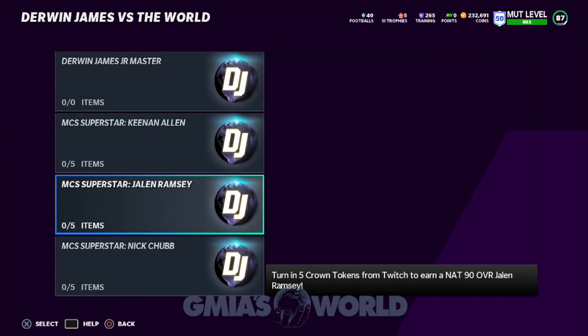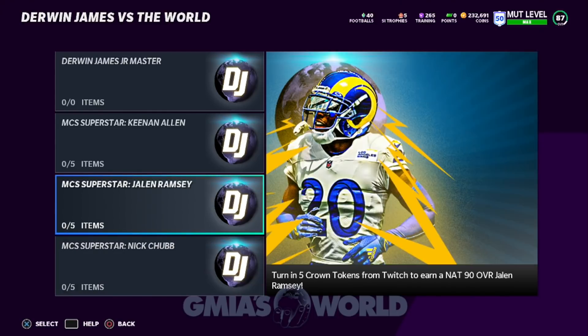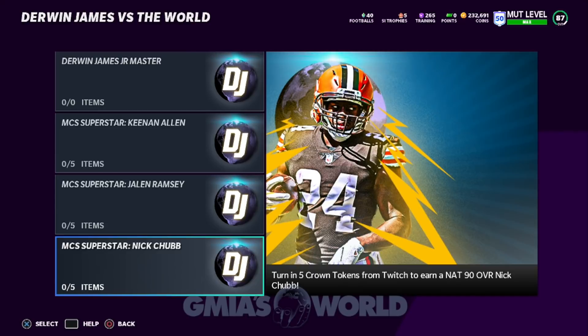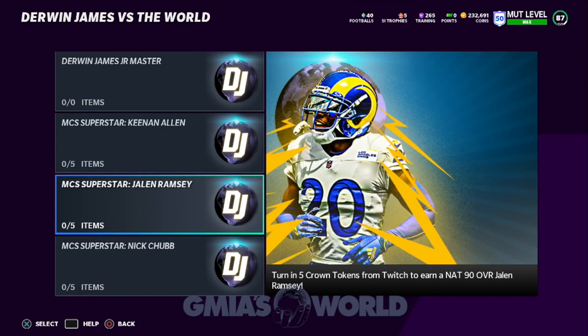One of the fan favorites is going to be Jalen Ramsey. He's one of the fan favorites and everybody's asking about him. Nobody really cares about Keenan Allen — I haven't heard anybody ask about Keenan Allen. Nick Chubb might be a guy that you might want to go ahead and check out. But Jalen Ramsey has been the top guy.